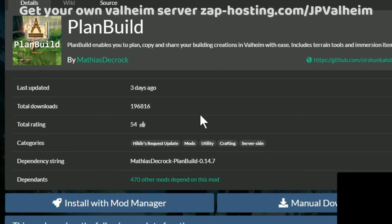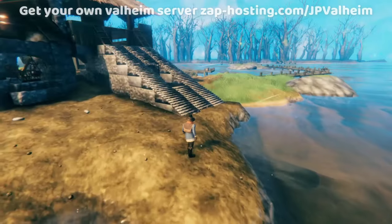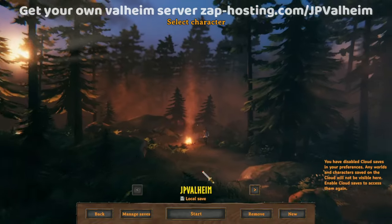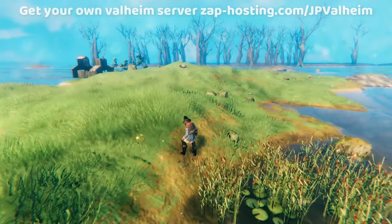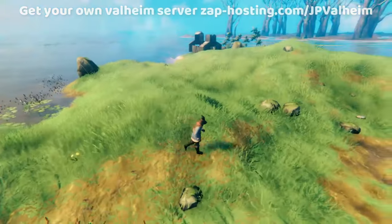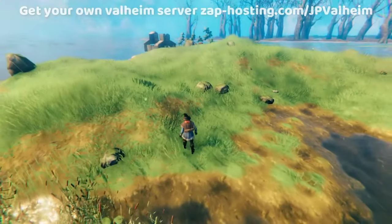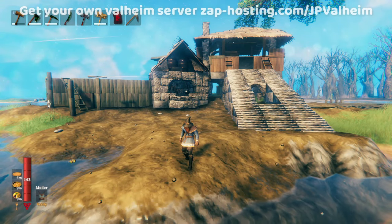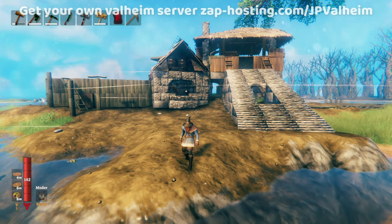This is where the absolutely incredible mod PlanBuild comes into play. Let's take this base as an example — this is one of my favorite swamp bases, built on a meadows right next to the swamp. Now we're on the same seed, regenerated, but the buildings are all totally gone. This is what it would look like if you restarted your seed. So now we're going to use PlanBuild to copy the base and paste it here. I won't show you how to install PlanBuild in this video because I have a whole video dedicated to it — check that out if you want to learn more about this mod.